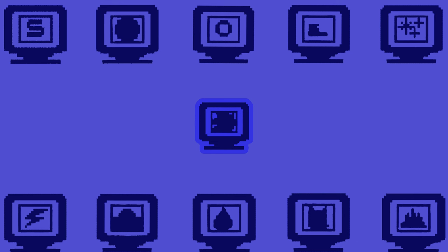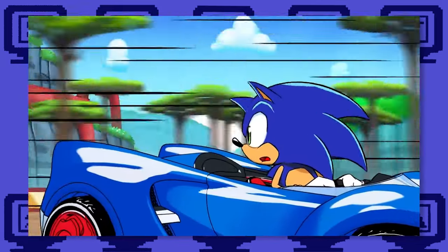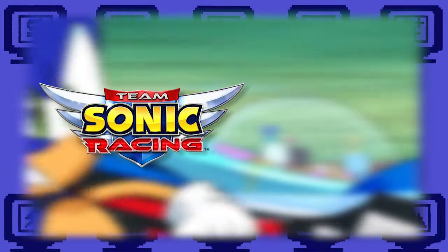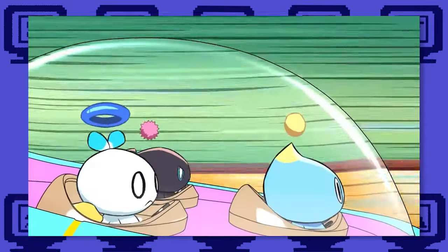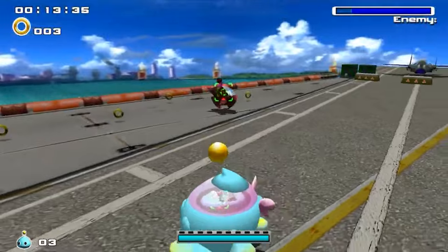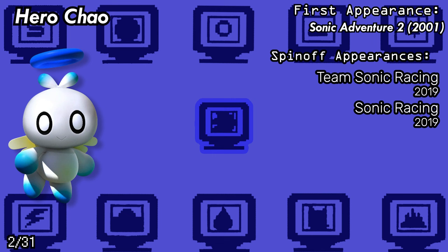And as for our final two-timer, we have kind of an odd situation. The Hero Chao from Sonic Adventure 2, who doesn't actually appear as a singular character — they're both playable in Team Sonic Racing, as well as plain old Sonic Racing, as a weird amalgam character just called Chao. But the reason I'm separating them is because the other characters in this concoction, namely Dark Chao, Omo Chao, and Chao, make a ton of appearances on their own separate from each other. So we'll just say Hero Chao is also his own stand-alone guy, just for this case.